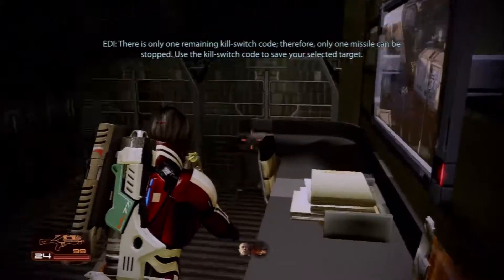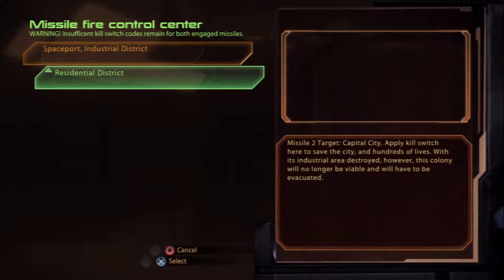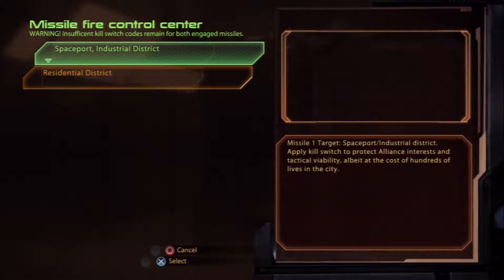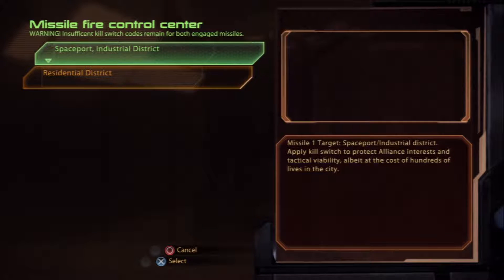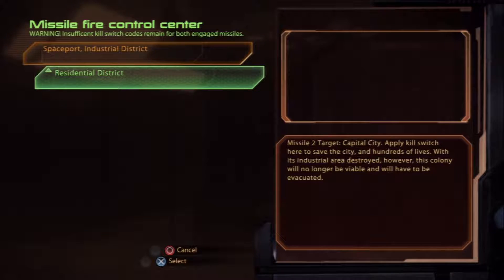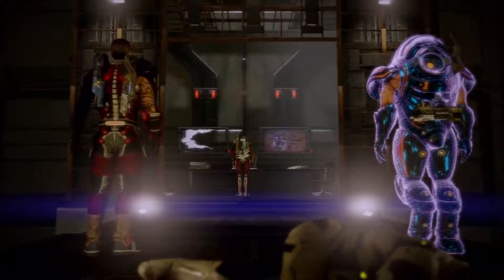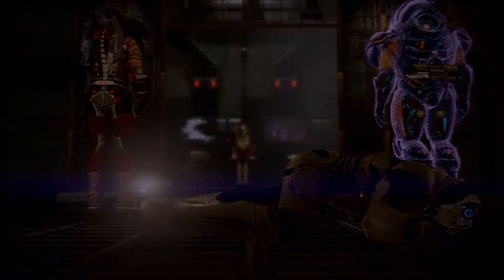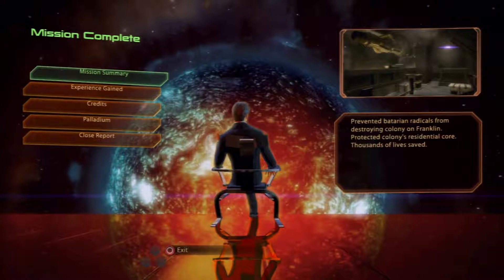There is only one remaining kill switch code, therefore only one missile can be stopped. Use the kill switch code to save your selected target. Protect alliance interests and tactical viability, albeit at the cost of hundreds of lives. Hundreds of lives — this industrial trigger, this colonel log, will be viable but will have to be evacuated. I saved the residential, right? That was the yell of being unable to do both. I was choosing — if I protect the residential, 4,000 lives saved.